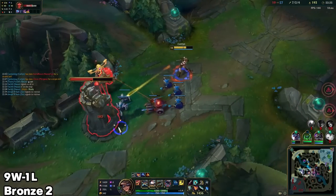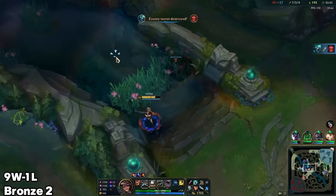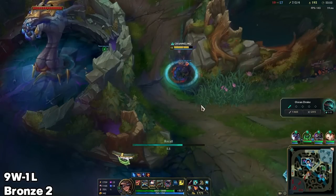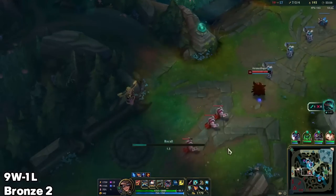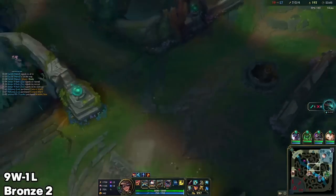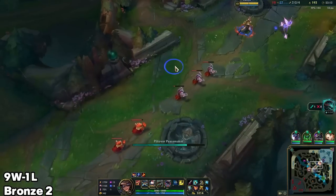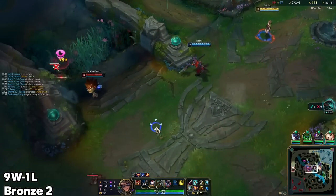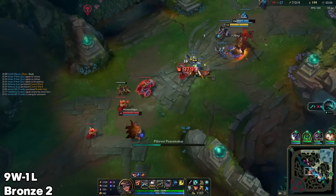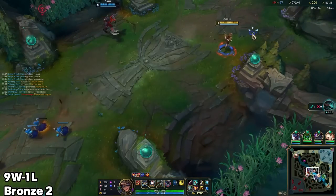Nocturne isn't actually that bursty, so for Nocturne the safety we need is just more mobility focused rather than burst. Got him! Nocturne is so insanely tanky bro — he's dead. Behind the minions so he can't get me. I know Twitch at least is not around — he's bot for whatever reason. Alright, kind of a close one. Twitch still pushing. One of my teams is going to be able to defend that. I don't know if any of their team is going to be able to defend this though, so it's a good push trade.